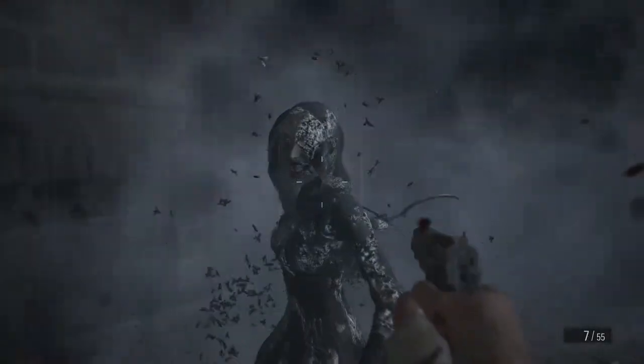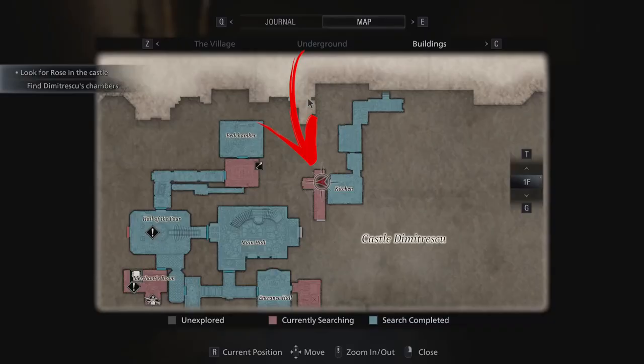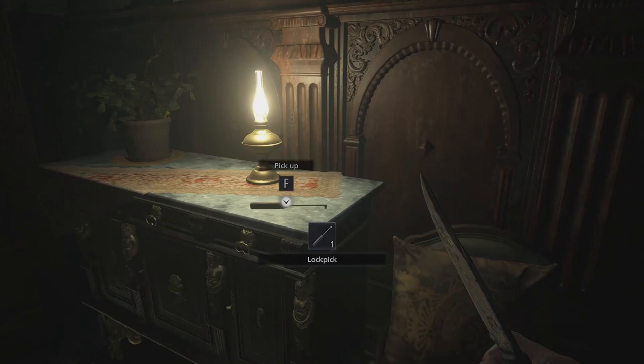The first lockpick can be found after you defeat the First Sister. It is located in the left area from the kitchen on the first floor. The lockpick is found not far from the door, on a shelf near a lamp. In the same room you can also find the locket drawer to use it on.